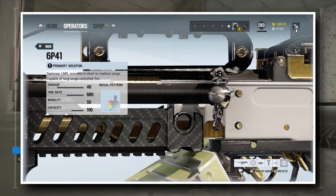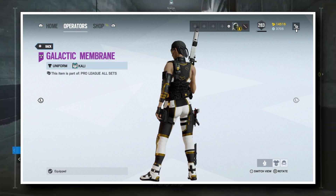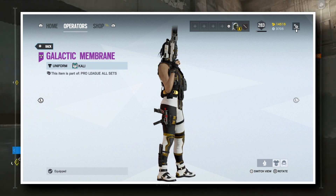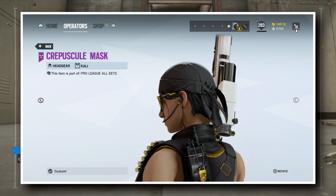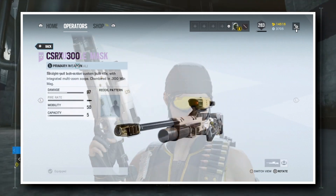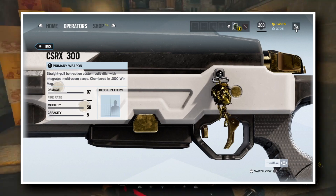Moving on to the next one, who is Kali. We have her uniform, which is very good looking, and when you combine this with her headgear it looks pretty amazing — but in my opinion, not as amazing as Thermite's. I really like how on the headgear her visor is turned down instead of on her bandana, as you see in other headgears for her. Then her weapon skin is of course for her bolt-action sniper rifle. And then there is, to round this set off, the Gold Kali chibi.